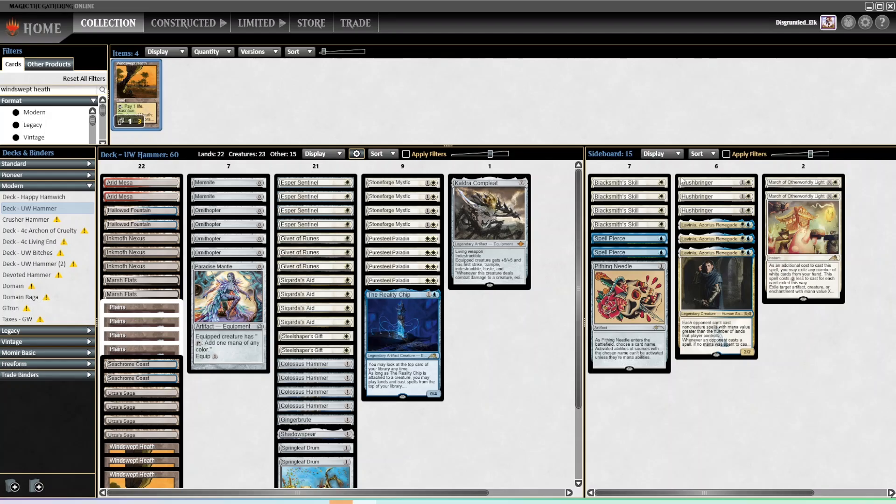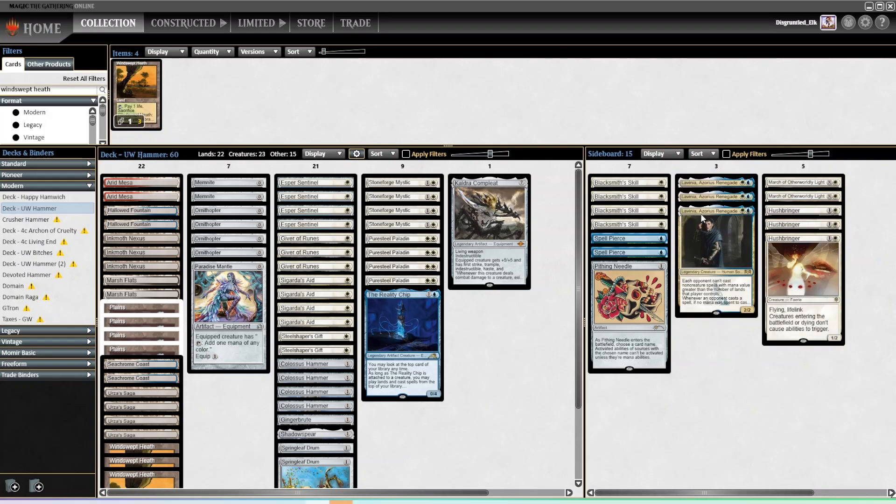I'm running something very similar for that list, and the one I actually put out recently on Patreon. I was on four Hushbringer, one Teferi, two Lavinia, and then I moved one Blacksmith Skill to the main, cut the second Memnite so I was down to one, and added the fourth Hushbringer as well. That's primarily because the meta I was facing had basically no Living End at all, so we cut the Relic.